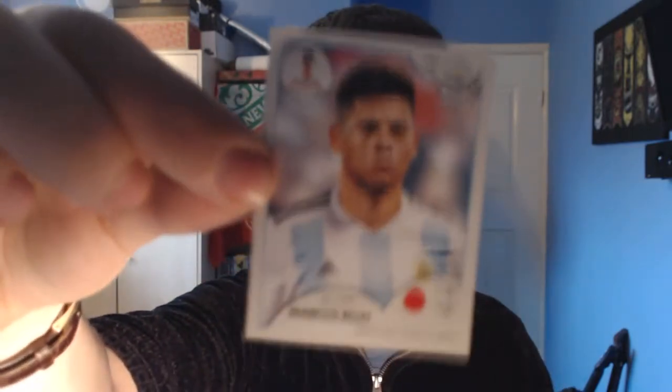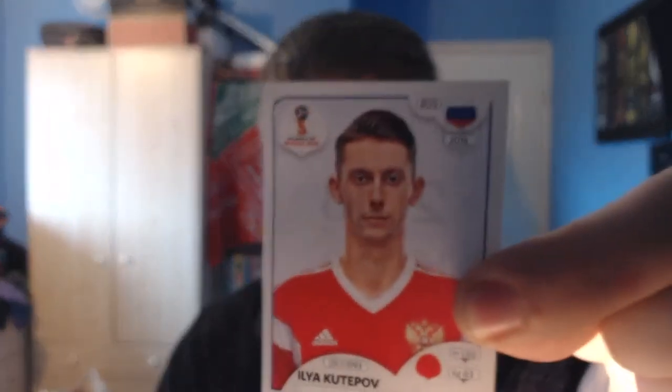We have a Premier League defender from Argentina — Marcos Rojo. Some decent players in this pack. And we have a Russian host nation from Spartak Moscow, Ilya Kutupov. So that's one pack — it's just five players, there are no special stickers in this. At the moment, it's going to be Tielemans. Let's see who's going to be in the second pack of the day.